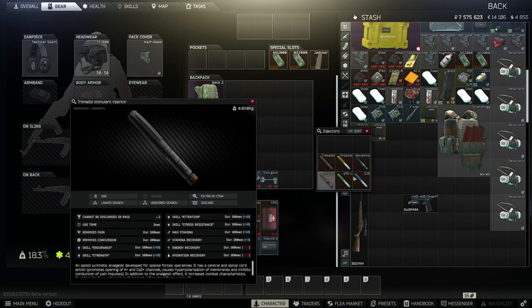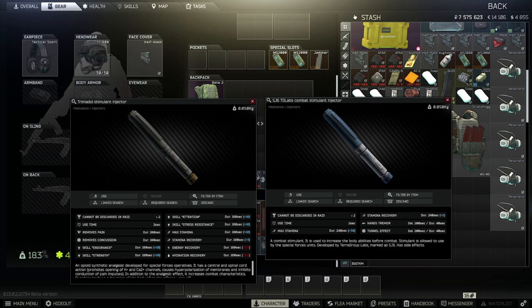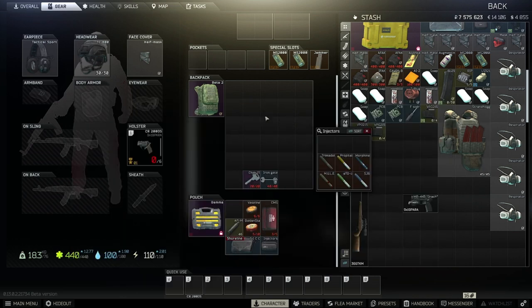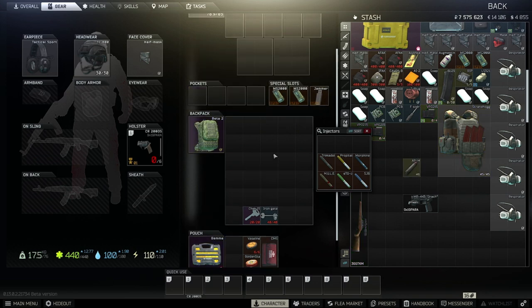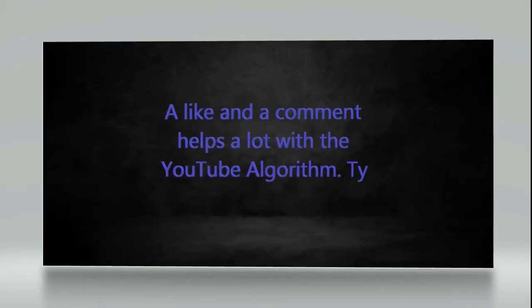For this route I highly recommend using the stamina glitch, which is made from SJ6 plus Trimadol. Keep in mind this will drain your food and water, but it will help you be first to the Chaka-I 15 apartment and get out fast. Let's start the video — don't forget to press the like button if you find this guide useful.